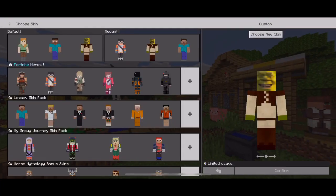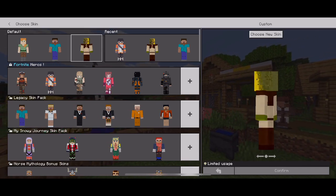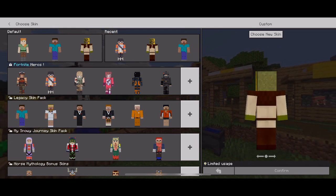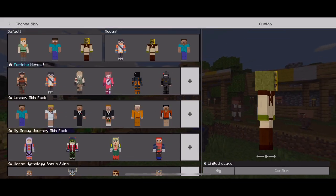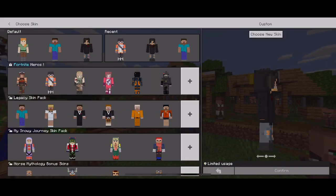Right here it shows you — I'm able to do it right now because it's like something. But I want to choose a new skin and it just doesn't let you. So it says limit usage. I'm gonna pick a new skin — watch — it just doesn't let me.